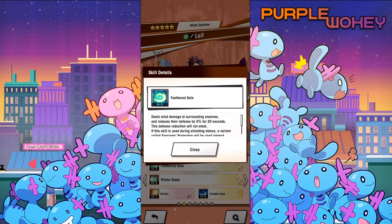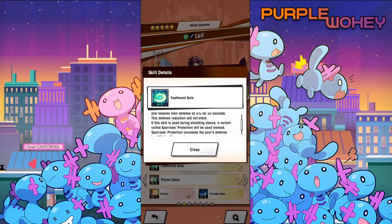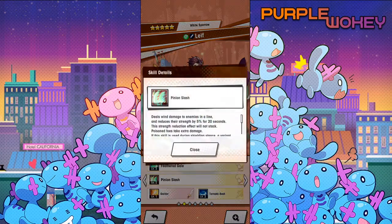I'm still trying to figure out the best time to use whichever one. His first skill deals wind damage to surrounding enemies and reduces their defense by 5% for 20 seconds. The defense reduction will not stack. If this skill is used during shielding stance, a variant called Sparrow's Protection will be used instead, which gives him 60% defense for 15 seconds.